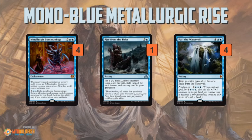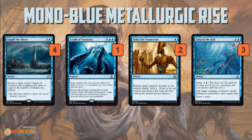Of course, if we do get to 12 mana, we can do the Rise from the Tides plus Part the Waterveil in the same turn trick, and then we just win the game. The rest of the deck looks a lot like our mono blue Brain in the Jar deck, except without Brain in the Jar.